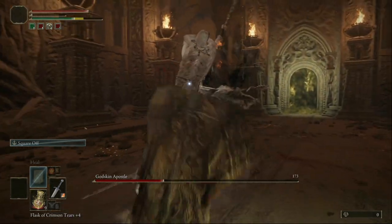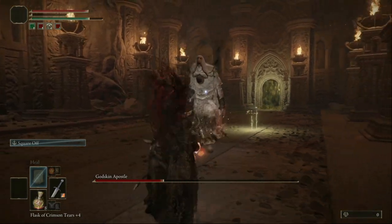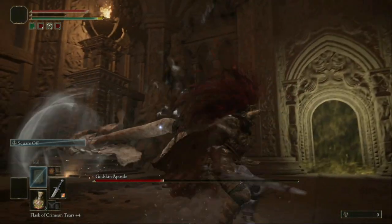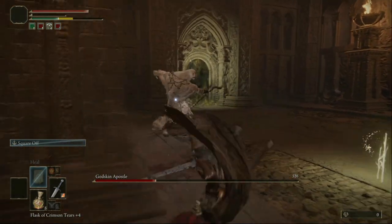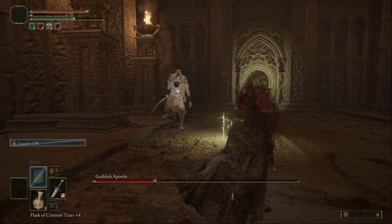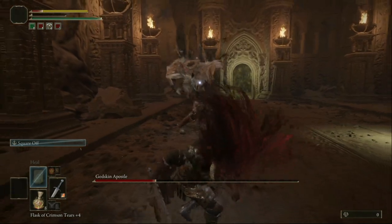It's very important to jump all the time and dodge. You can jump forward and hit him, then jump back straight away because he's gonna kill you. If this guy hits me — yeah, there you go, he almost killed me with one shot.